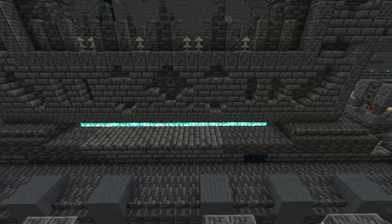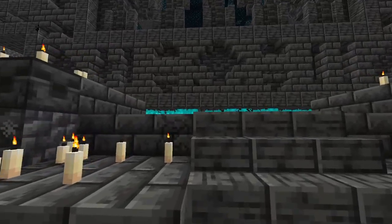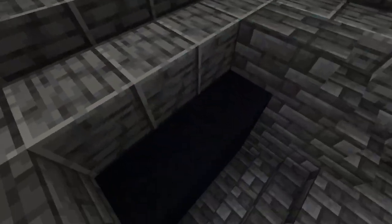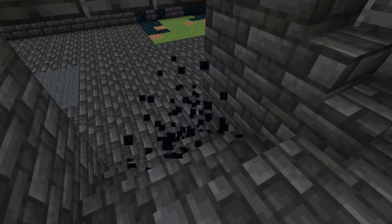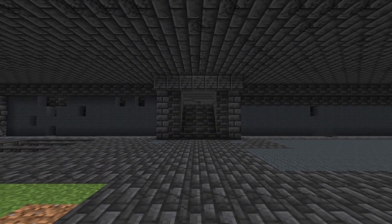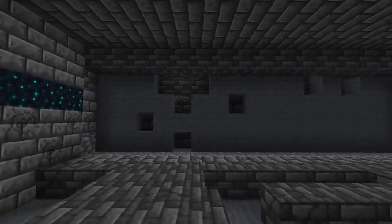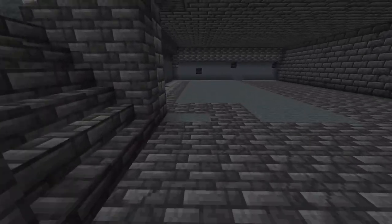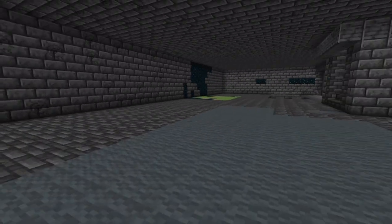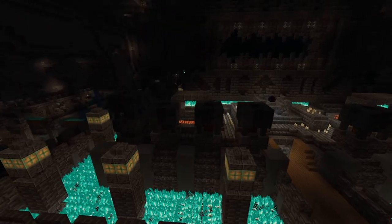Fix up the varying inconsistencies with which blocks are used on the foundation, add a few extra decorations, and make sure you have a staircase to get back up here even if you're not going to use it for anything. For the storage room, line the walls with chests. If you want a more advanced storage room, place the block you're sorting into the chest behind it. Don't forget item frames also exist. I'm just going to put bamboo mosaic in here for now.